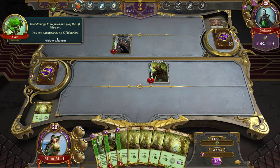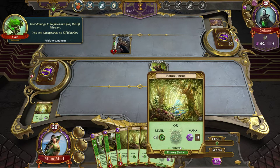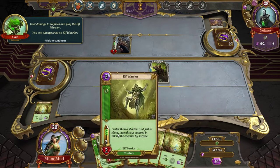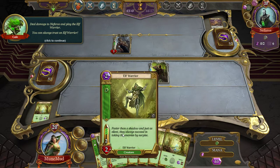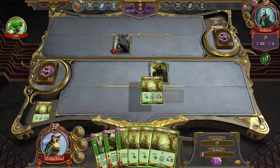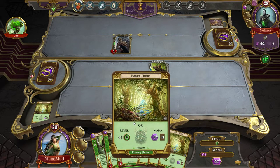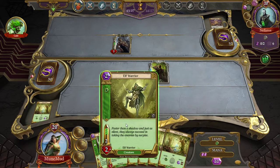Play the elf warrior — you can always trust an elf warrior. In this game you get to choose who you attack. The elf warrior requires two mana and one level. So I'm going to play a shrine for the mana, plus I get to draw a card — which ended up being another shrine. So let's play the elf warrior.